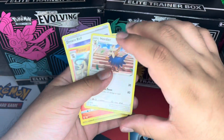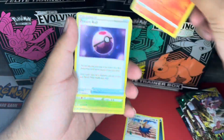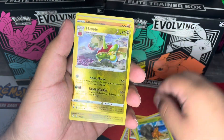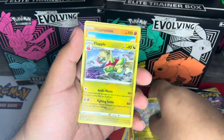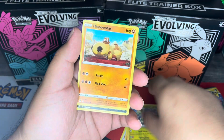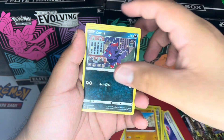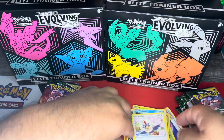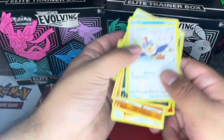We have a Herdier, a Pyroar, a Dream Ball, a Dwebble, a Flapple, and a reverse holo Flapple, and a regular rare. A Hippopotas, a Zorua, a Psyduck, and a Rufflet. Nothing too crazy out of the first pack.